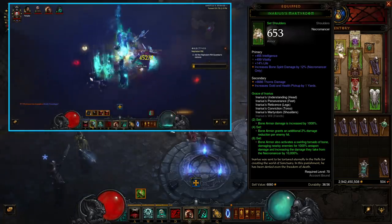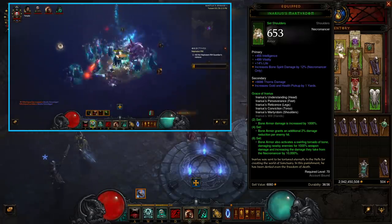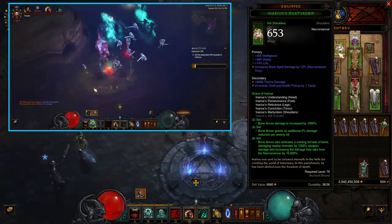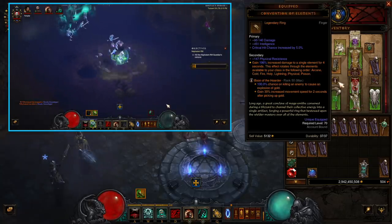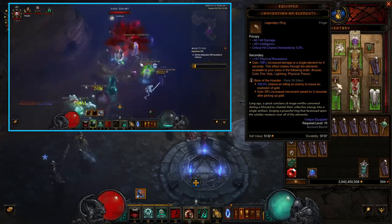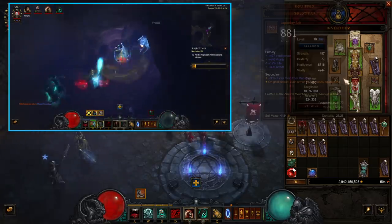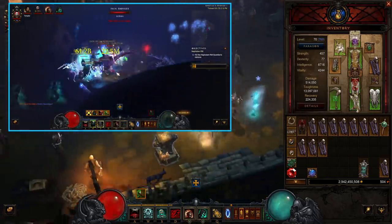That sucks a little bit, but 10,000% damage hits pretty hard. Your main problems are going to be toughness-based to start off with, because although the four-piece gives you an extra 2% on Bone Armor, you're only really going to get about 50% damage reduction. We're going to get around this in the T16 build by going for Gold Wrap and Boon of the Hoarder — a pretty staple combo that will make you immortal when you pick up gold, because your armor goes so high that nothing damages you.